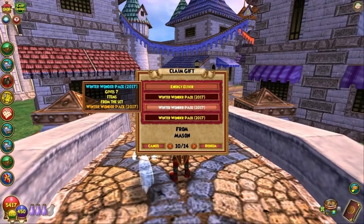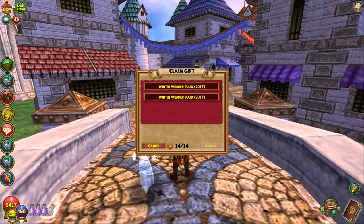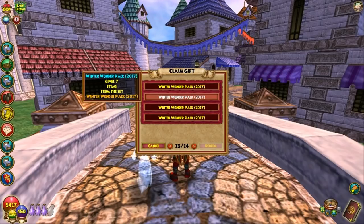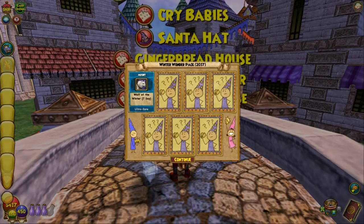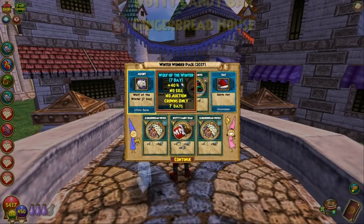I've also got Winter Wonder packs, probably from Scarlet. Yeah — three, seven, eleven, fifteen, seventeen. I have 17 of those. Let's open up a few of these. A seven-day again — they're just teasing me with this Wolf of the Winter mount. They're teasing me with this.